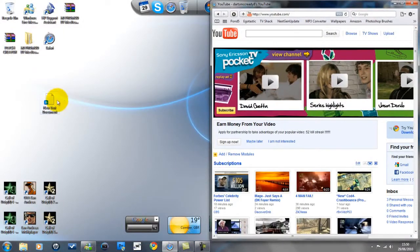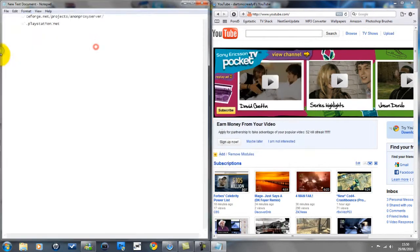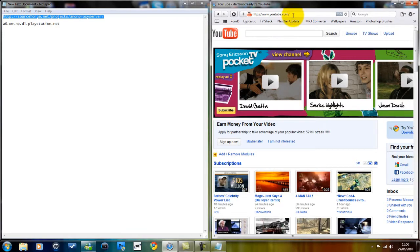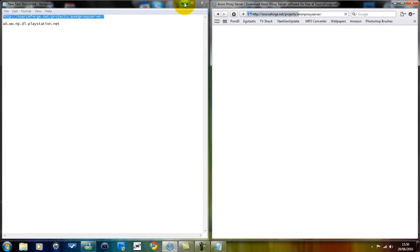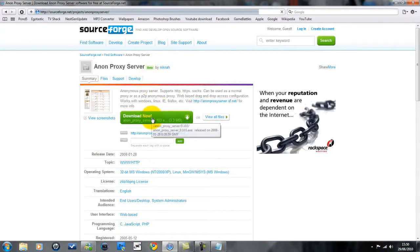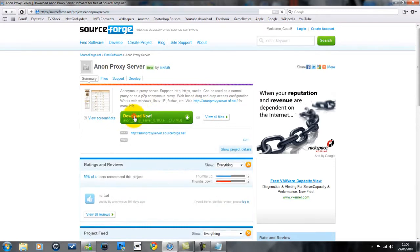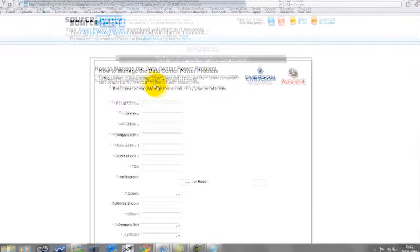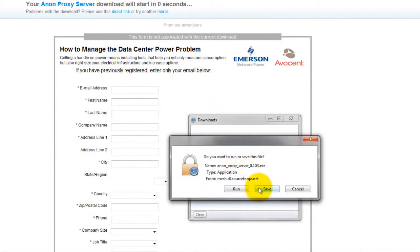Alright, so open up your browser — it doesn't really matter what one you're using, I'm using Safari because it's the fastest — and you're going to want to go to this link; the link will be in the description. Just pop that in there. You'll come to a site that looks like this, pretty straightforward. Just hit the download button — big green button there on the screen — no farces whatsoever, I can assure you that.